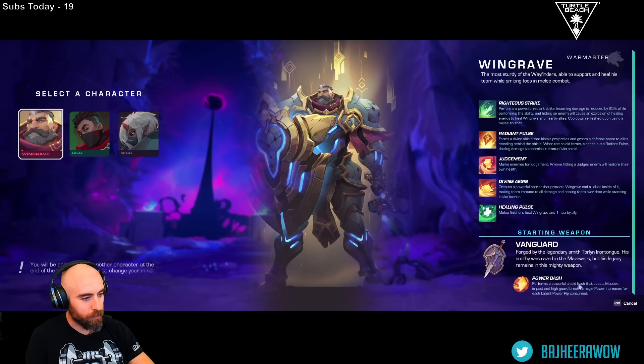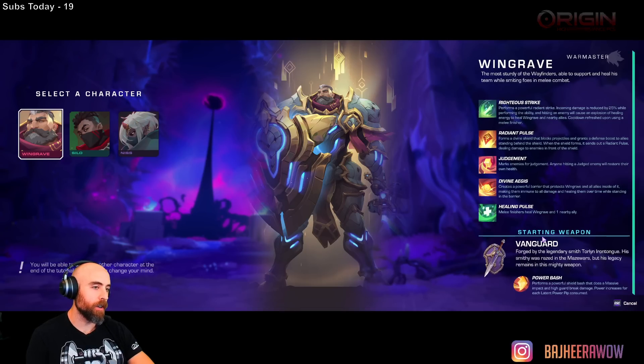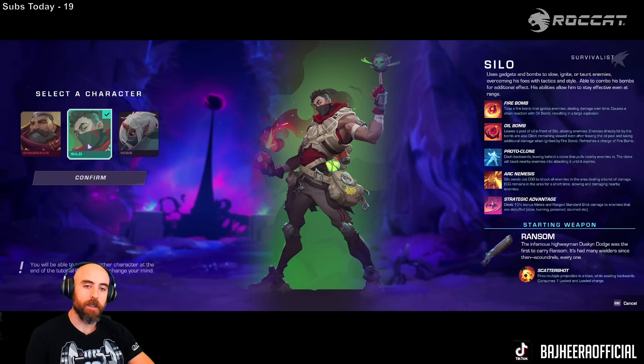This thing performs a Power Bash — a powerful shield bash that does massive impact and high guard break damage. Power increases for each latent power pit consumed. It's like an MMO-lite, so it's gonna be a lot of instance dungeon farming to upgrade your character and gear, which I'm down for. Silo uses gadgets and bombs to slow, ignite, or taunt enemies, overcoming his foes with tactics and style, able to combo his bombs for additional effect, staying effective even at range.